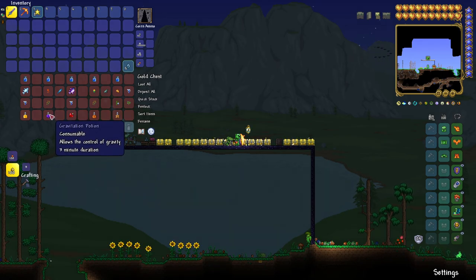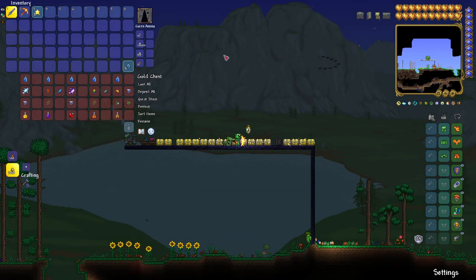To get a Gravitation Potion, which lets you control whether you're going up or down — it'll flip around and change the direction you're pulled — you'll need bottled water, fire blossom, a feather from a harpy, and a blinkroot.